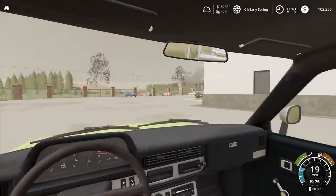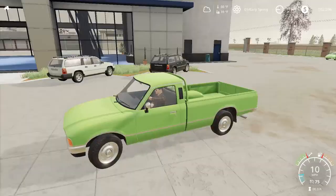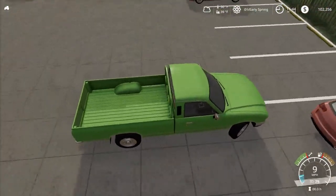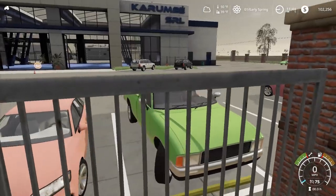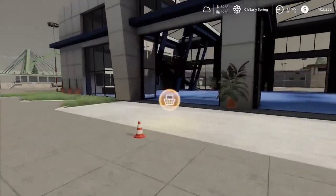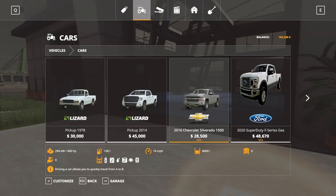Okay, we are back at the shop. Took us a little bit to get there, so I decided to cut that out. Let's park our truck — our nice bright green truck. Isn't it beautiful? Let's park it in here. And we are gonna go over here and see what we can buy today. I'm thinking this 2016 Chevy Silverado 1500.